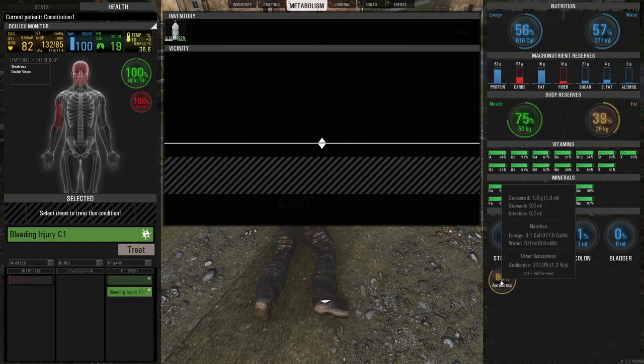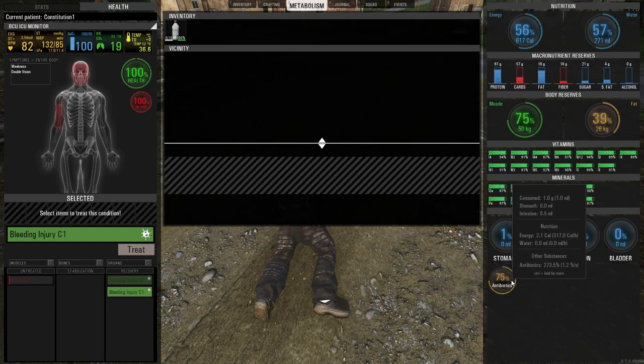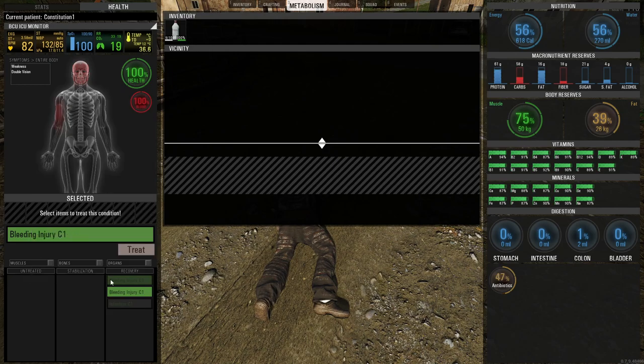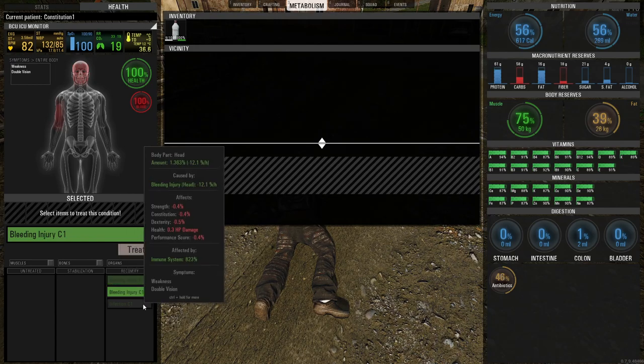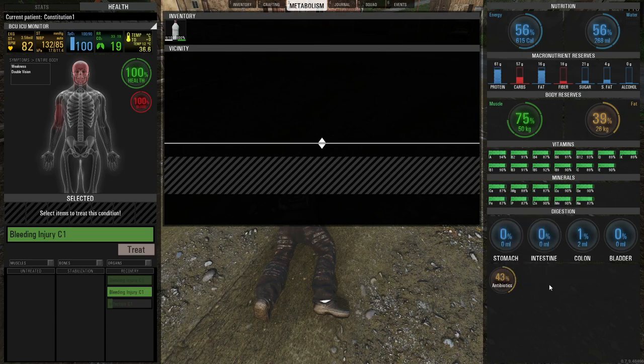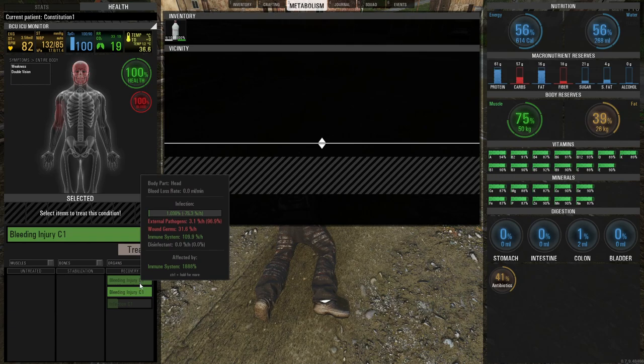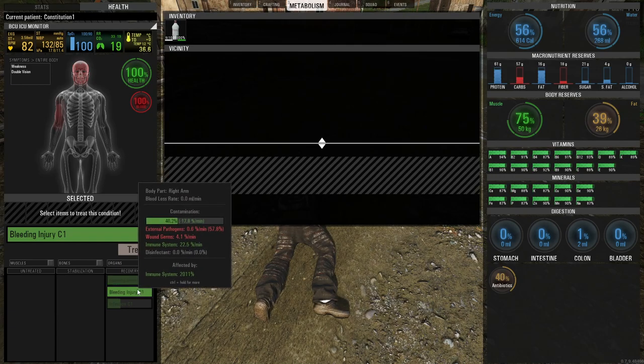We have the antibiotics in us and the infection is going down really fast — 80%, 79%. The infection reads 1.369, 1.371, 1.373 — and then it has gone into the recovery state. One pill made me go back into the recovery state. Now if this was a C2 or a C3 we would have to take more pills over time, taking another one as soon as it expires until it goes into recovery. The antibiotics helped and the contamination on the other wound is going down as well.